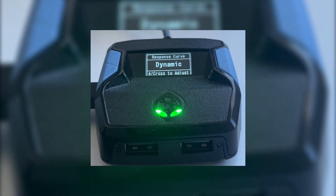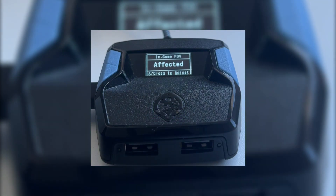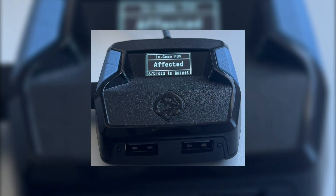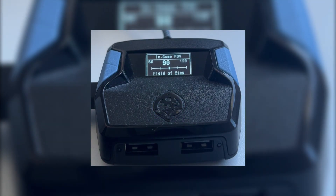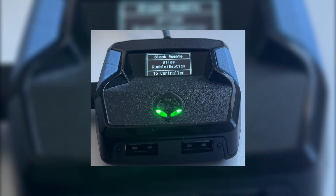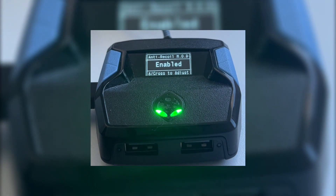Press down on the D-pad to go to the in-game field of view section. Use left and right to choose affected or independent. Press X and set the same FOV that you use in-game. Press Circle to go back. Press down again to enter block rumble, then press right to disable rumble.